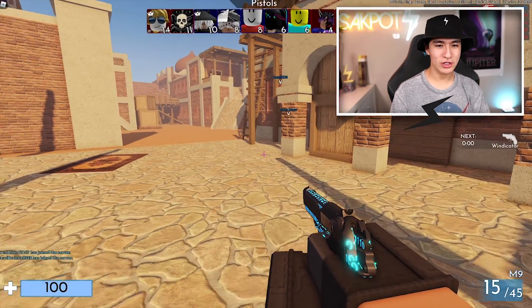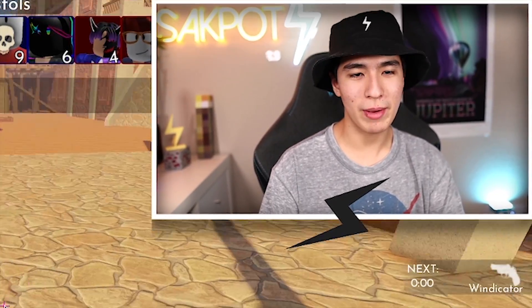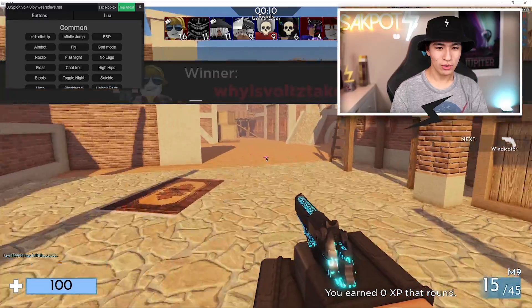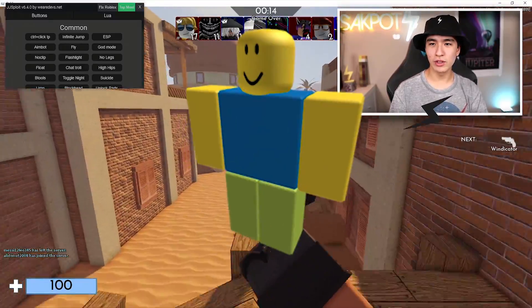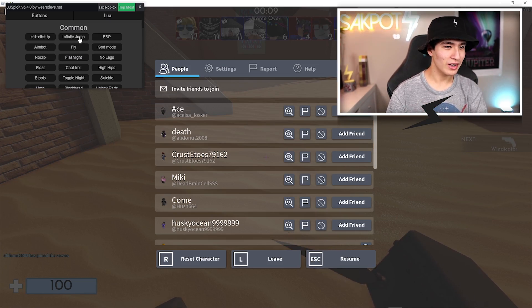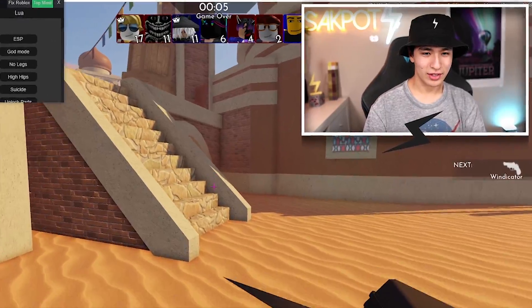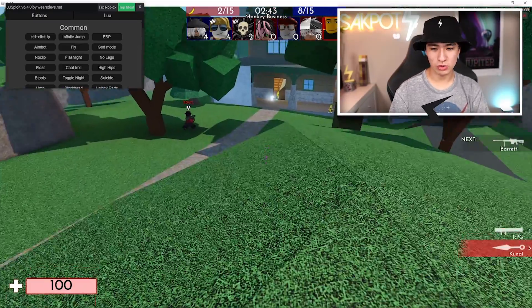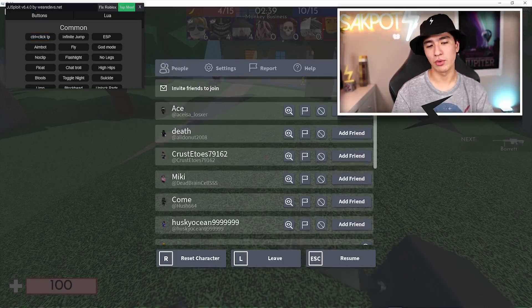Does ESP work? I think it just crashed — oh, it looks like it's back. Let's try flying... I don't think it's working. Am I just an exploiting noob who doesn't know how to use exploits? Infinite jump — okay, that doesn't work either. Let's try B-tools... and teleport.